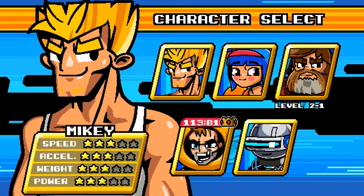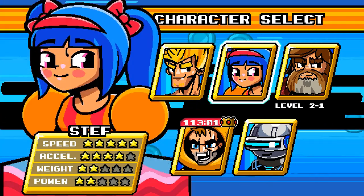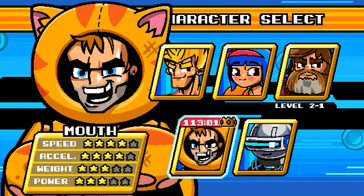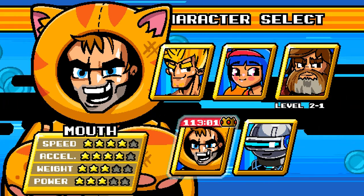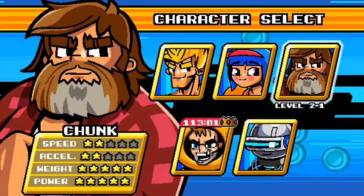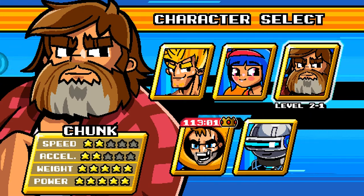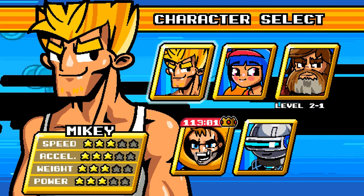So let's jump into the game here. You can kind of get an idea pretty quickly what the game is all about. We're going to start with our character selection screen. I have beaten the game with Mouth, the odd unshaven man in a catsuit. And I have some progress here with this gruff looking guy who sort of looks eerily like me, including the graying chin beard. But I think we're going to pick a different character for this, just start from scratch with a base character.